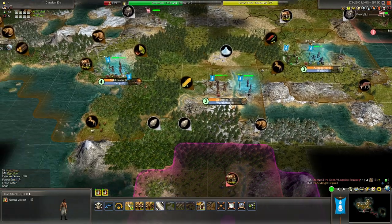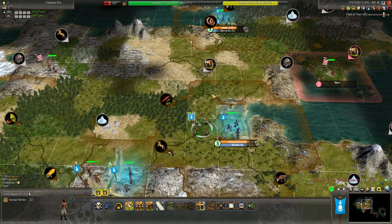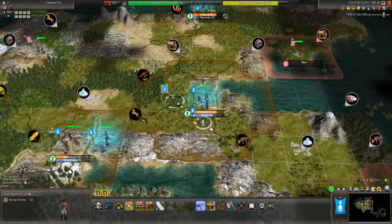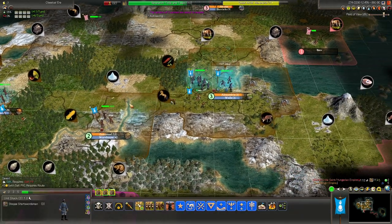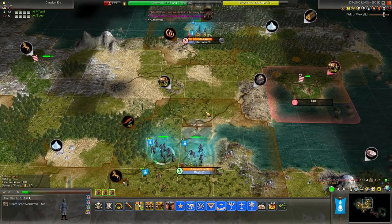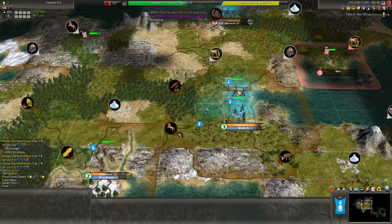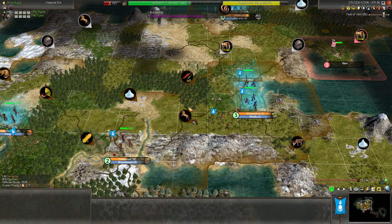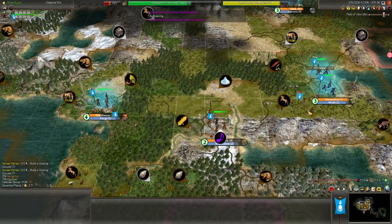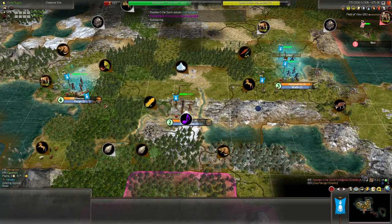Defensively, all these city raider short swordsmen are not going to be of much use anyway, so it doesn't matter if they're not there. The Hungarians are getting mighty close to us. When are you going to get your border pop? In two turns — that is when we can connect the circus. No we cannot, because cirques also require calendar. Build another grazing ground here then. The worker can go and connect that salt. Could finish that grazing ground later.